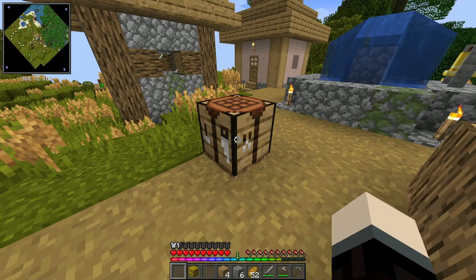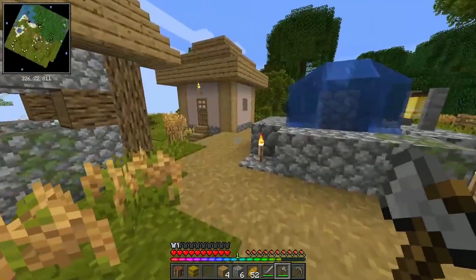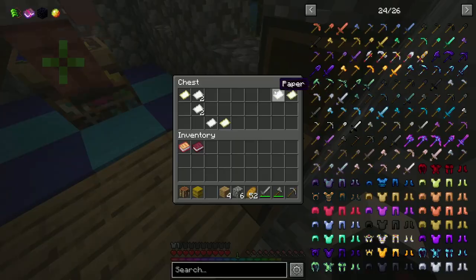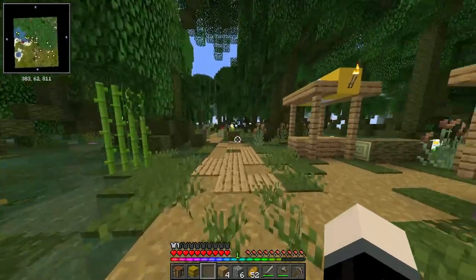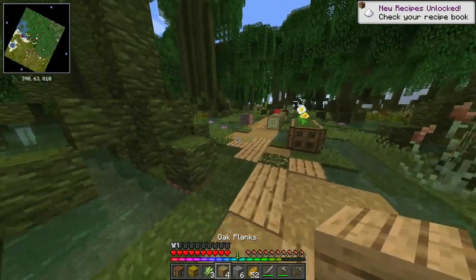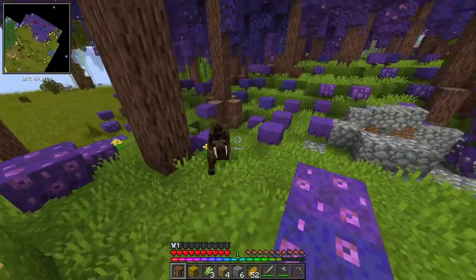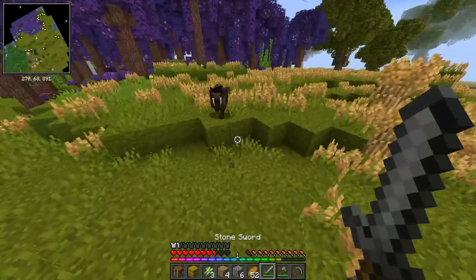If I'm correct we should be able to make this thing called a blueprint. We need paper and blue dye. One of these chests had them - I think it was this one down here. We're also gonna need blue dye - makes sense, blueprint. We'll take that paper, I need a couple more. We don't have any blue dye in the village so I'm gonna go exploring a little bit.